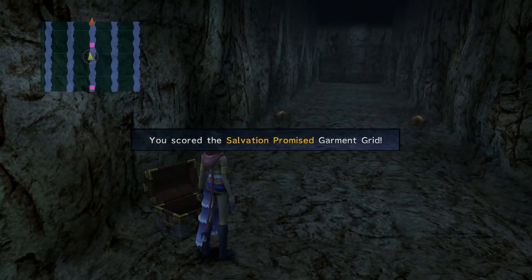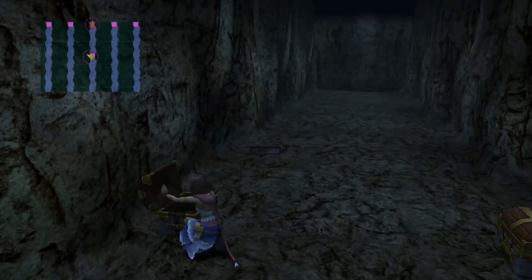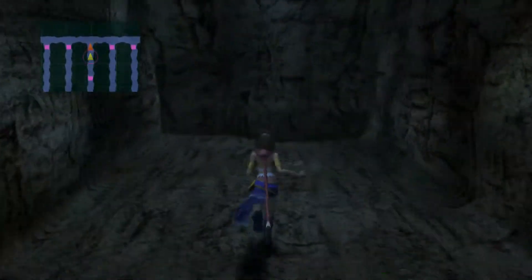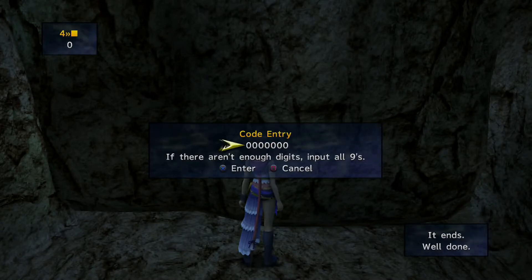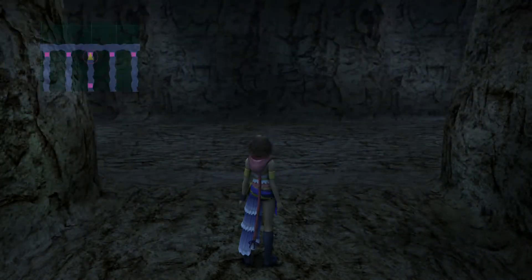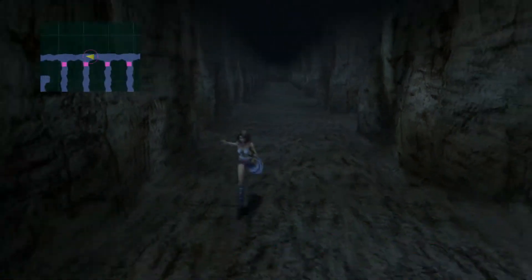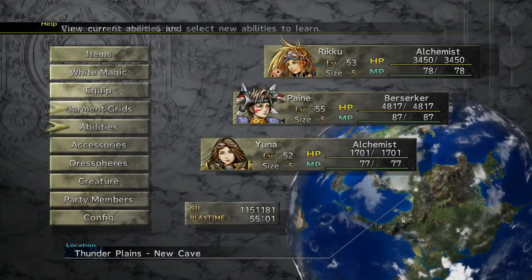But we got the Salvation Promised Garmin Grid. So 0, and then yeah, it ends. Well done. So 1 is the answer for this one. And that's it — that's all the doors. And we got the Salvation Promised Garmin Grid.